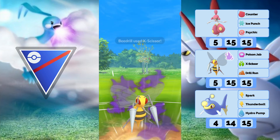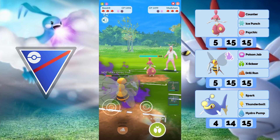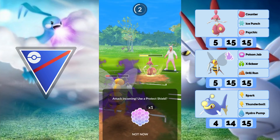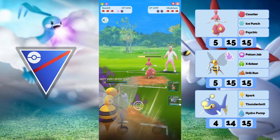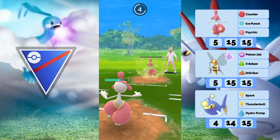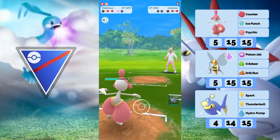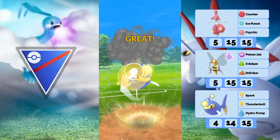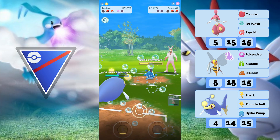Usually Beedrill is a super solid one for cups anyway, so I thought I'm just going to get one now because I'll use it for Encanto Cup and stuff like that when that comes back. Shadow Beedrill is definitely different from normal Beedrill — it does way more damage and you have so much pressure with the charge moves, you get way more shields. The one matchup which is worse with Shadow Beedrill than normal Beedrill is against Bastiodon, since you need to two-shot him with Drill Run anyway, and you can get two Drill Runs with normal Beedrill but not with Shadow Beedrill.